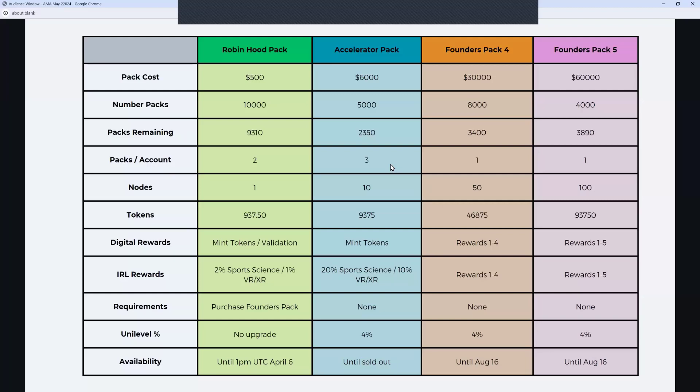The math works out simply: $500 is 1% of $50,000, and $500 is 2% of $25,000. You've got to buy a Founders Pack first, and you don't get an increase in your commission rate with this pack because it's at the low level. It's also a limited window of time — until 1pm UTC on May 6th, this is available. So it's not until sold out — basically get it in the next four days. If you really want to lock in some of the sports science, health sciences, and virtual and extended reality benefits but don't have money to upgrade to a higher level right now, this is a great solution.